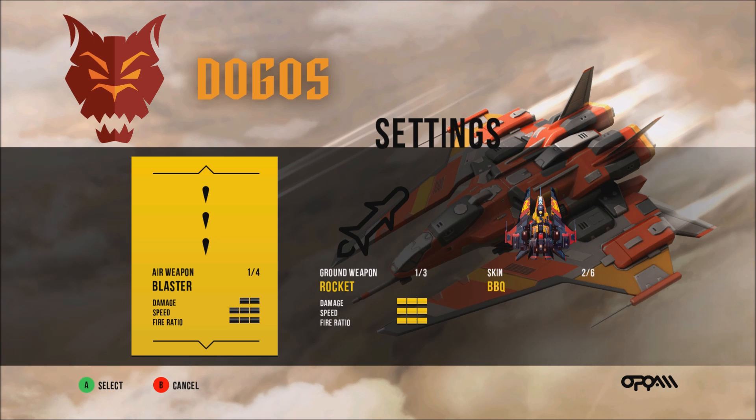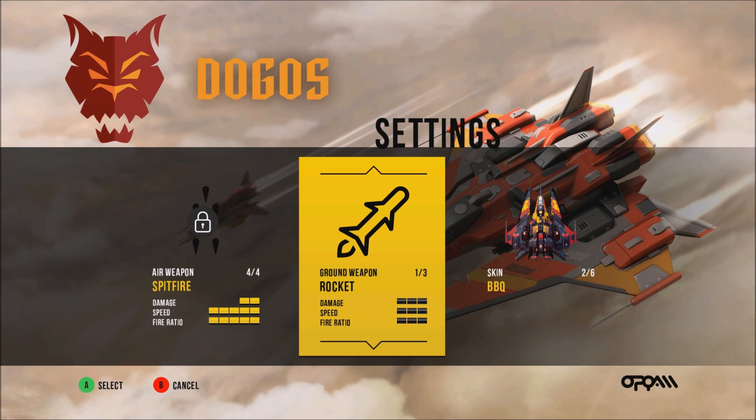At this screen you can choose your weapons. You've got weapons that you can unlock as you play through the game. There are four air weapons: the blaster, the plasma, the eraser, and the spitfire. There are also three different ground weapons: rockets, sniper, and cluster bombs.